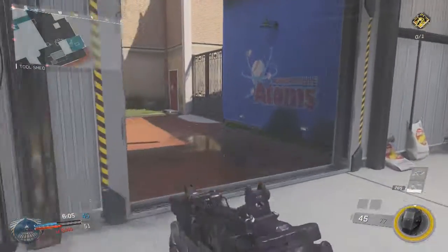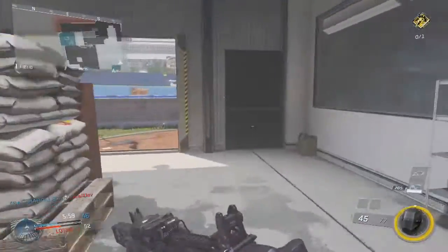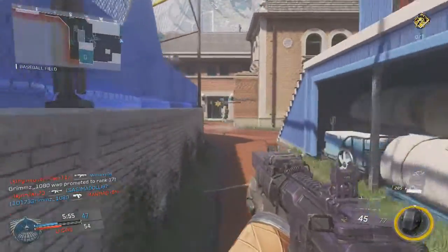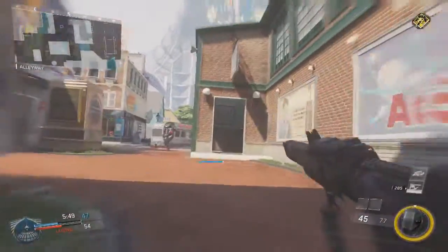Welcome back guys to yet another Call of Duty video. I hope you're all having a good day. Today we're going to be looking at grip in Infinite Warfare and I'm going to be telling you guys if you need it. There are some guns where you need it and some where you don't, like the MV4 Assault Rifle. We're going to be looking at a few high recoil guns like the FHR and a few low recoil ones like the MV4.